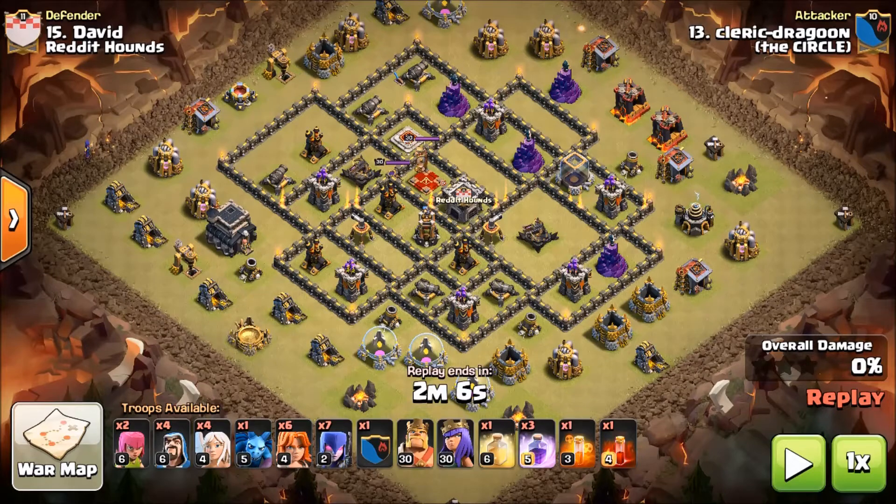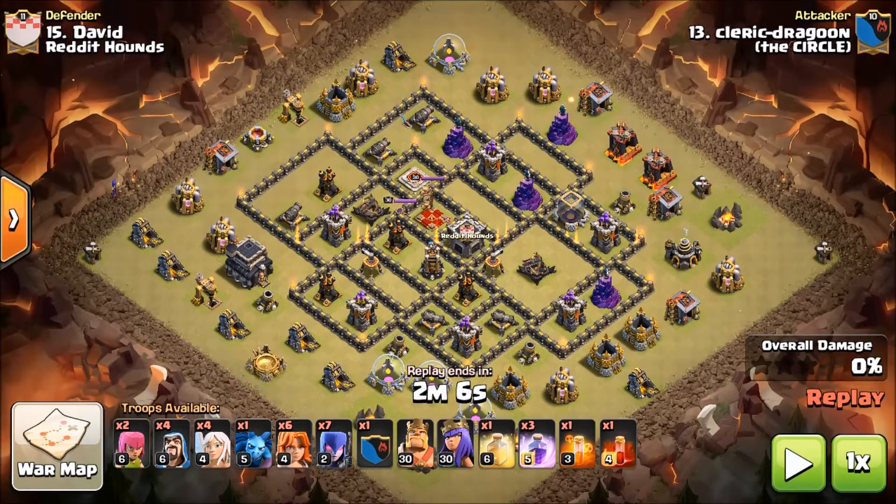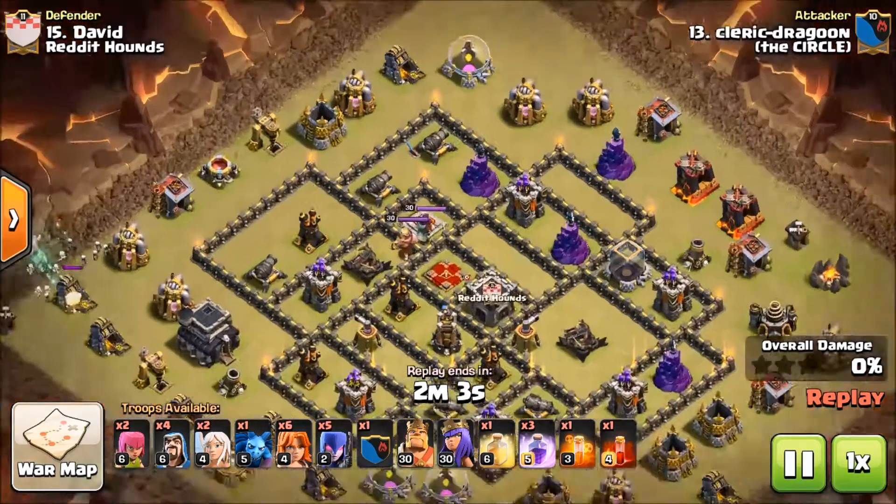So I looked at that attack and I was like, that's a solid attack, but I'm going to change it. My troop comp is very similar to Tyke's, but I got rid of the jump spells — felt like I didn't need them — and I got rid of wall breakers too. I felt like I could just rage my bowlers in and get them to break through and create all the holes for my bowlers. The violence of the rage is much better, and you get three of those instead of just one heal and two jumps. Ultimately I wanted to make sure my bowlers and queen went into the core of the base.